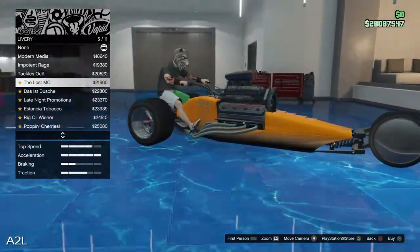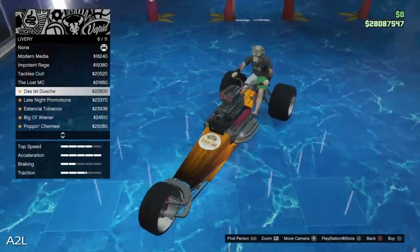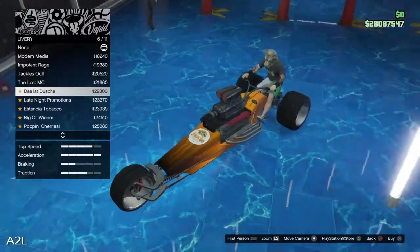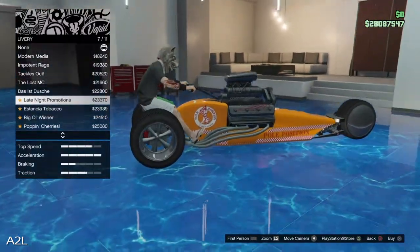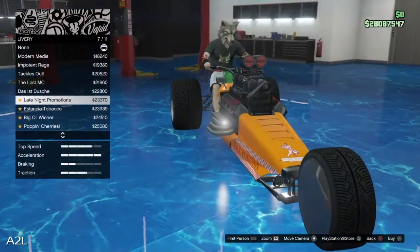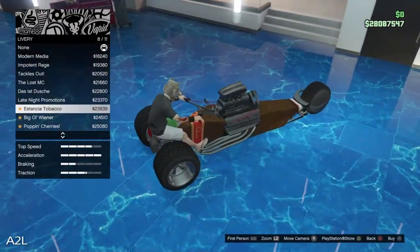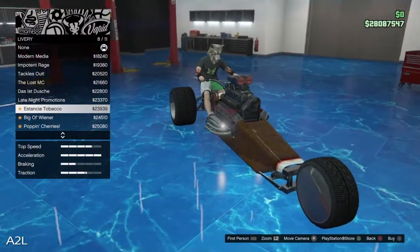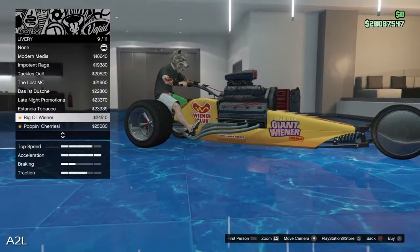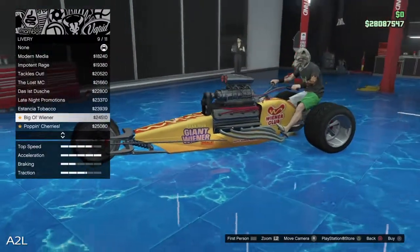The Lost MC — that's cool, you can get the slam van Lost logo put on there, that's pretty cool. Can't really see this with the orange. We got Das ist Oosh. Let it pour. Douche Gold — that actually looks kind of cool with that orange on there. We got the Late Night Promotions. Pull Position Adult Lounge — just wow. Making decisions is stressful — guys, this is hilarious. We got the Estancia Tobacco, it looks like a cigar, literally. We got the big ol' wiener — literally sitting on a wiener. Grab our giant wiener deals, both hands needed, long and hard. Wow.